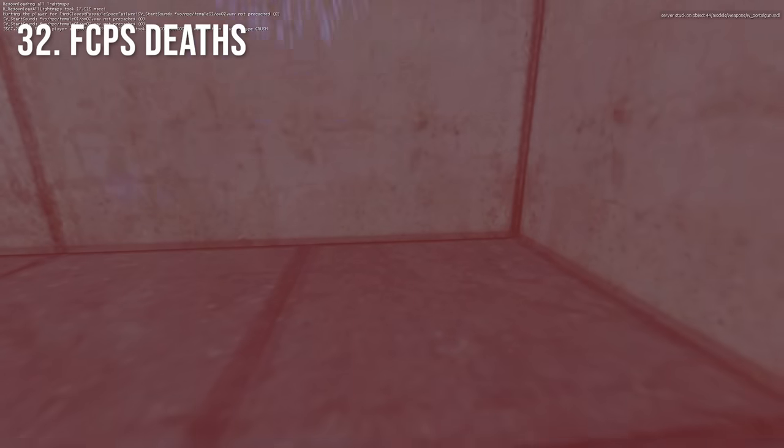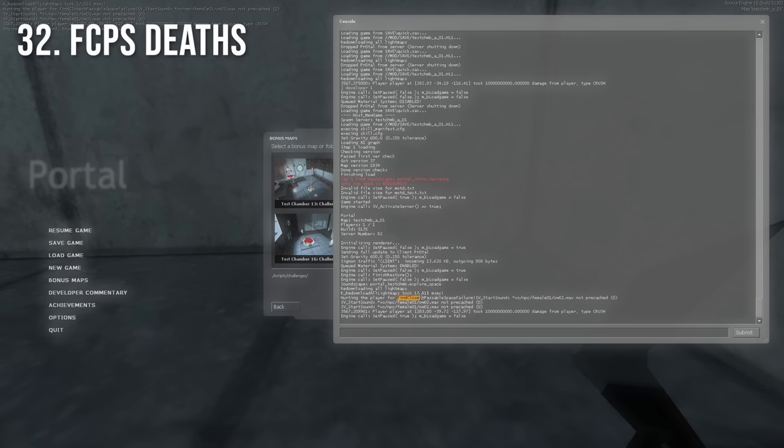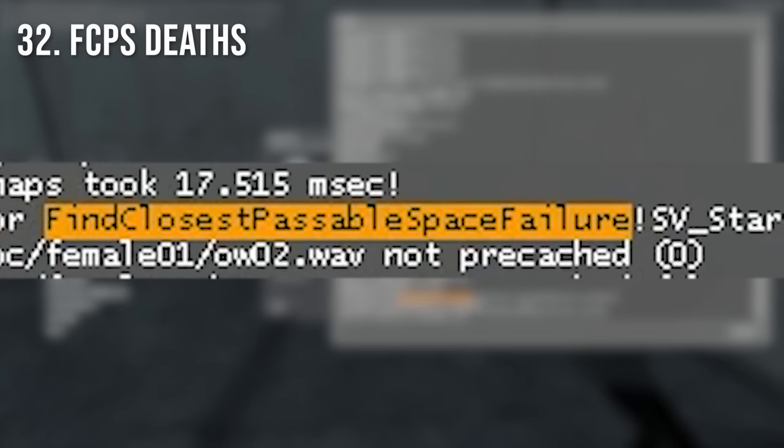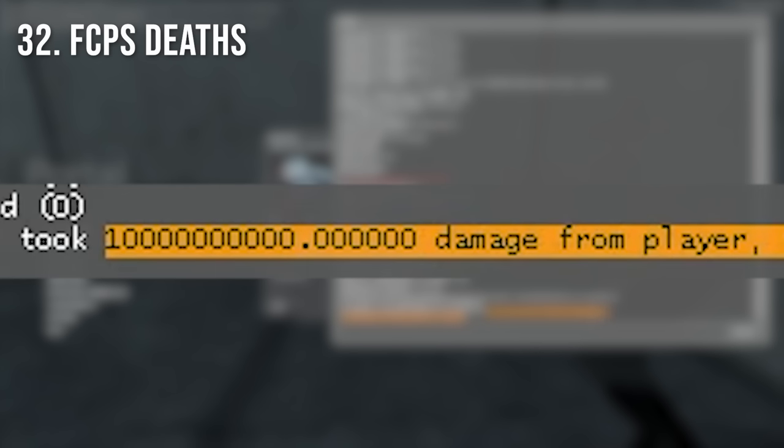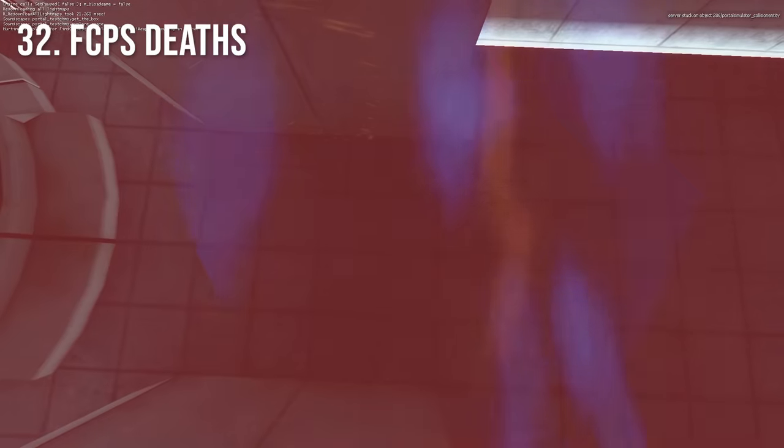Weird sudden deaths when inside of a portal hitbox, such as the weird sudden camera deaths, are actually caused by a function called Find Closest Passable Space failing. Because the game is unable to find a place to put the player, it deals 10 billion damage to the player. This type of death can be activated in a number of different ways.